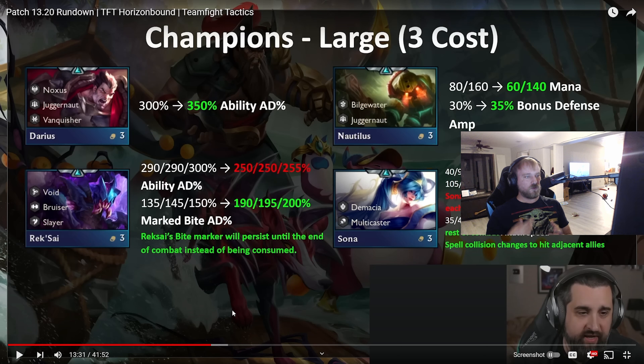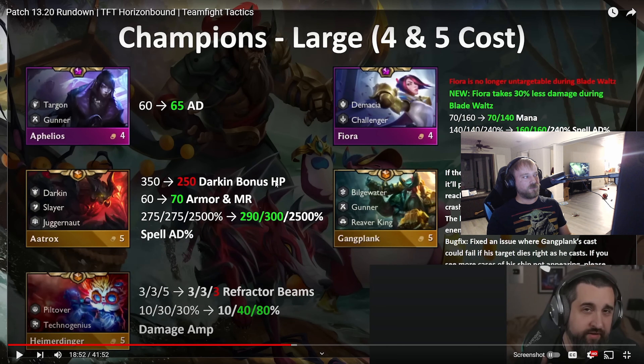Moving to the three-cost champions: Nautilus got a buff — another unit in that Double Trouble comp, which is very worrisome. Darius got a buff, so he's no longer just a straight bot. Rek'Sai got a little bit of a rework — not sure if it's net neutral or not. It looks like they're buffing every multicaster, probably other than Twisted Fate, so Sona should be fun. At four and five cost: Aphelios got buffed, and Fiora got reworked so she's no longer untargetable, which is deserved, though she did get buffed to compensate.